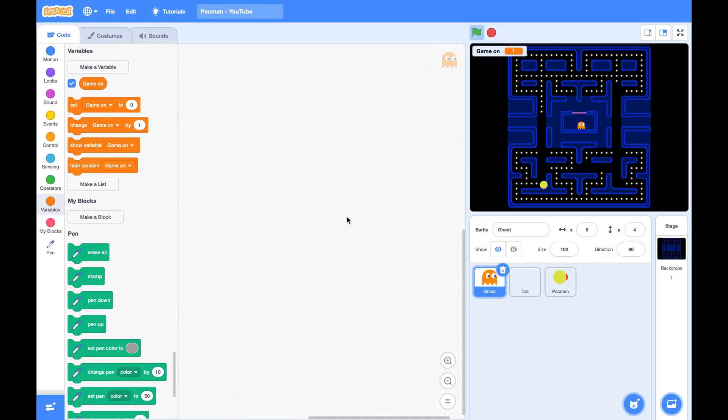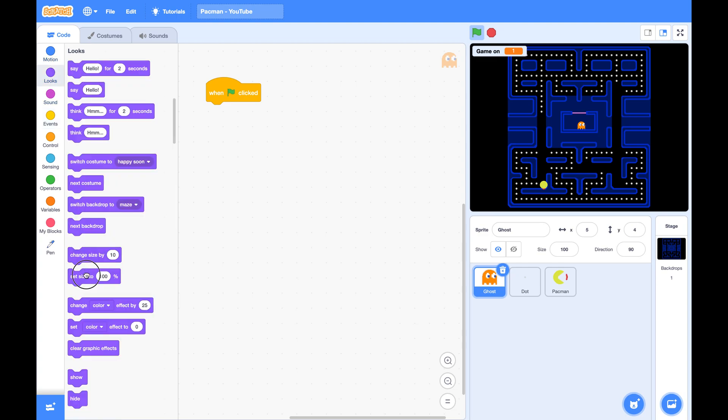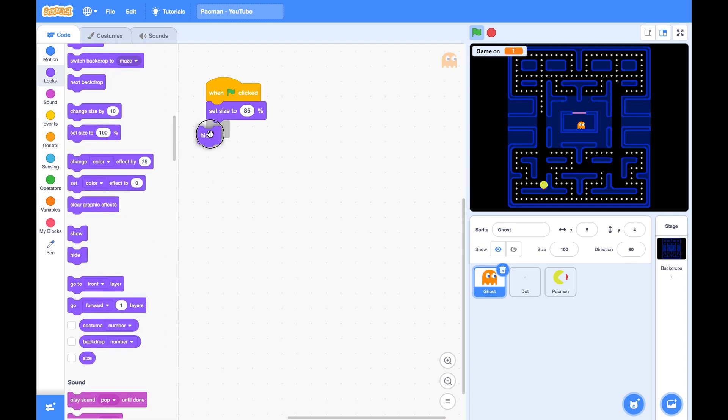Hi everyone, let's continue with our Pac-Man game. Today we will create those little ghosts — there are four of them. The master's job is to create them one by one. First, let's make them 80% of the current size and hide them until all the dots get created.